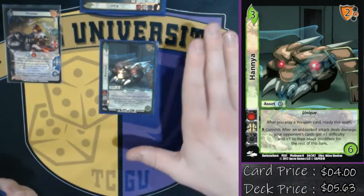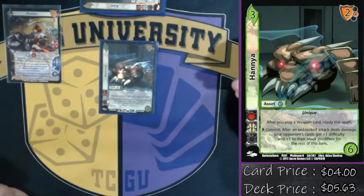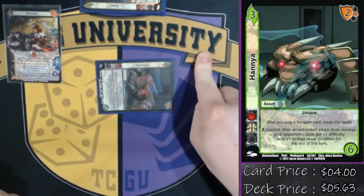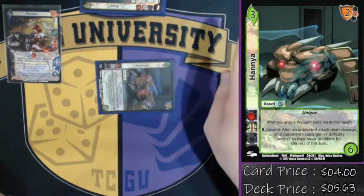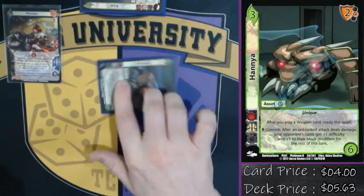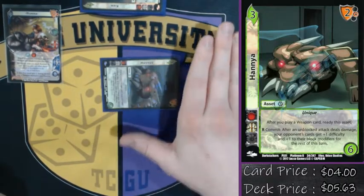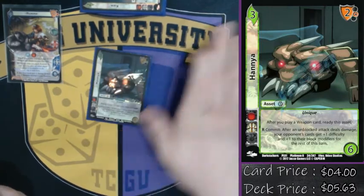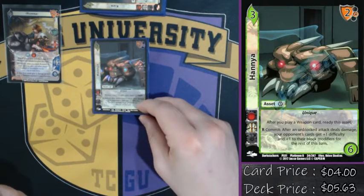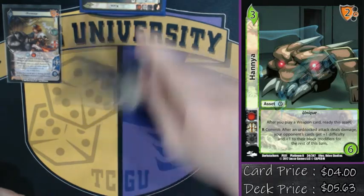We've got one Hanya — one of the best defensive cards in the entire game. Response: after an unblocked attack, either mine or yours, deals damage, commit this card and all of my opponent's difficulties and block modifiers go up. So basically, every time I hit you I'm going to hit you better, or if you hit me, stop hitting me. It also has a static that says after I play any weapon card, I ready a backup — one of the main combo pieces in all-order or void weapon decks.